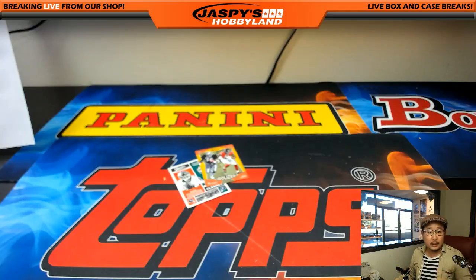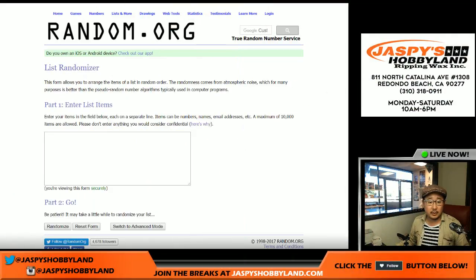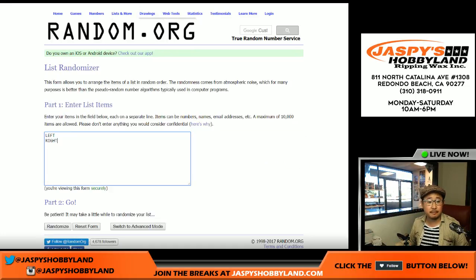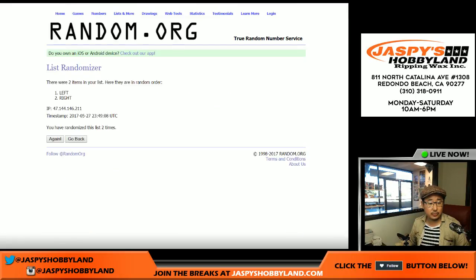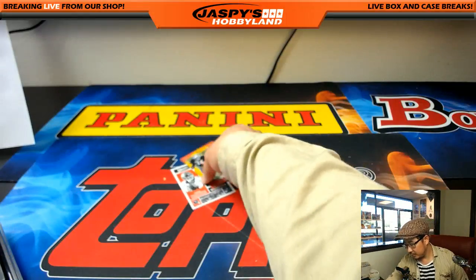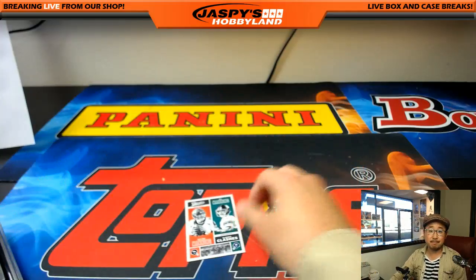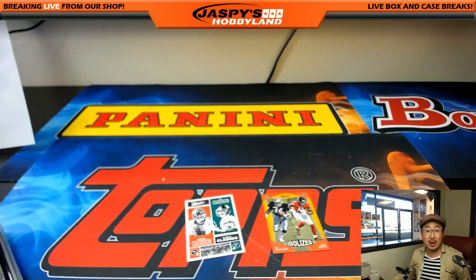All right, let's get a blank list in ram.org. Let's get some new dice. Let's go left-right on those bad boys — left-right, three times: one, two, and three. We'll go to the right side. There you go, folks — right side right here. And that's it, ladies and gentlemen. Thank you very much. Random Division number 5 of Classics Football in the books. This is Joe for jaspishobbyland.com — we'll see you next time. Bye-bye.